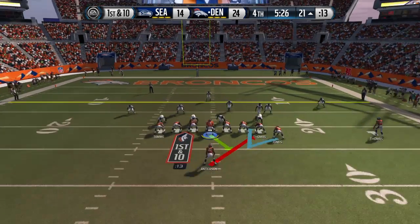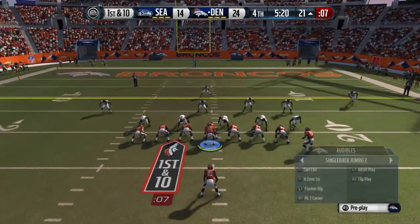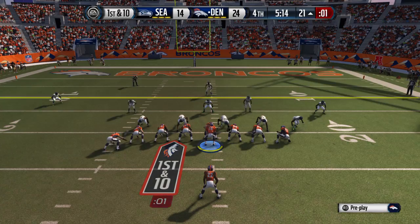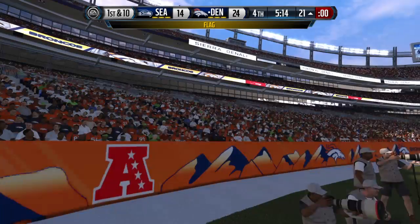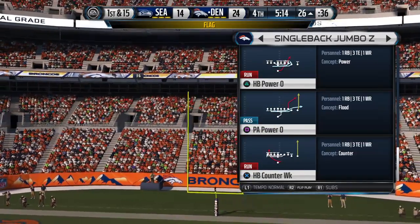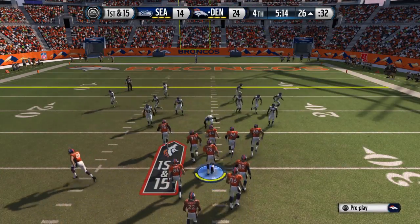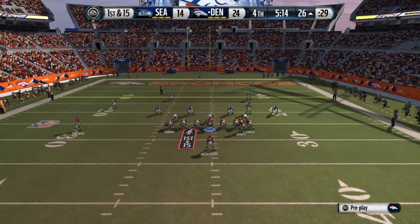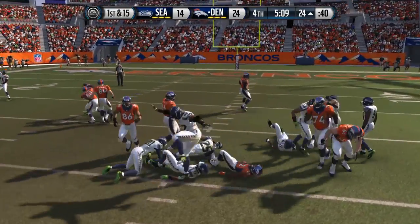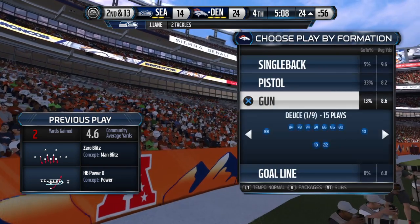Peyton Manning under center. The jumbo set on the field. Play clock's running down, and the quarterback doesn't get the snap in time — that's going to be a delay of game. First down coming up. They load it up now, bring out the jumbo formation. Anderson's got it on the handoff and that's good for only a yard or two. Defense now signaling for a timeout.